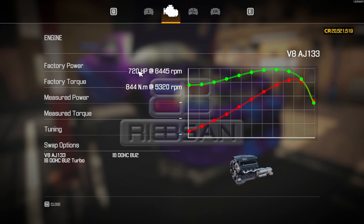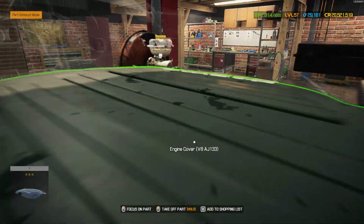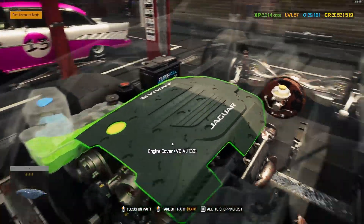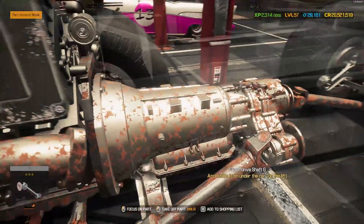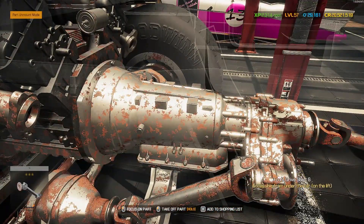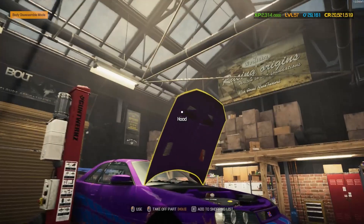We'll be throwing performance parts all over this one today, trying to make it as insanely fast as we possibly can. The engine cover's on there — not my favorite, but it was mostly about placement. I wanted four-wheel drive, so there's a driveshaft in there. It doesn't quite line up, but it still looks pretty good. I'm really excited for this one.